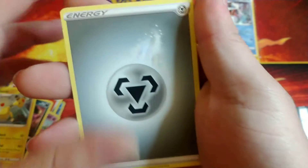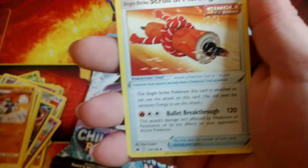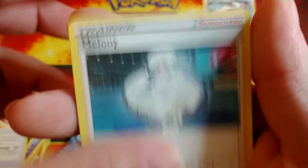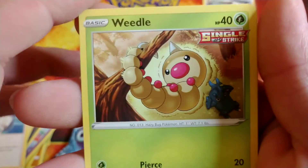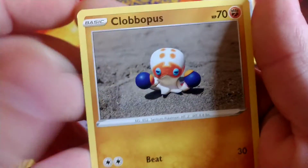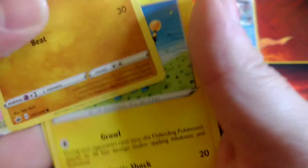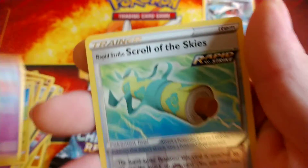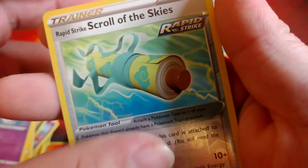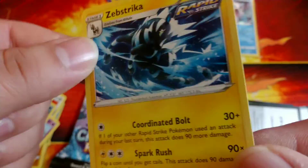Code card. Steel energy. Abomasnow, Single Strike Scroll of Piercing, Melanie, Weedle doing crunches, Galarian Slowpoke, Clobbopus - that Shaolin boy, Marill. A reverse Rapid Strike Scroll of the Skies and a normal Sawsbuck.